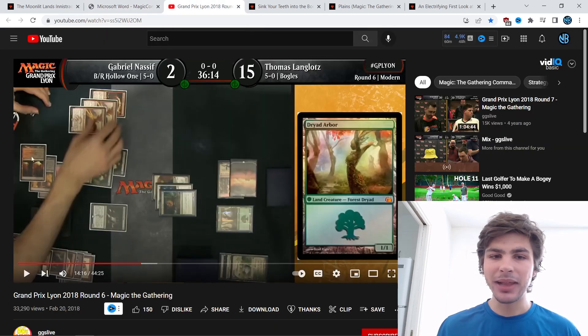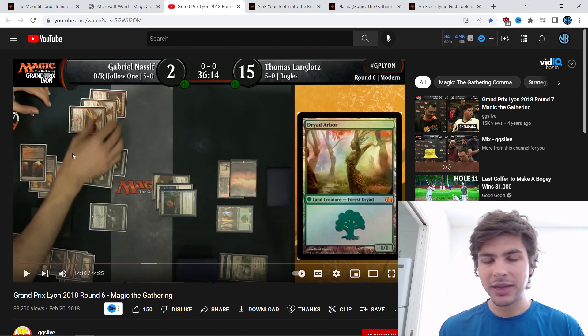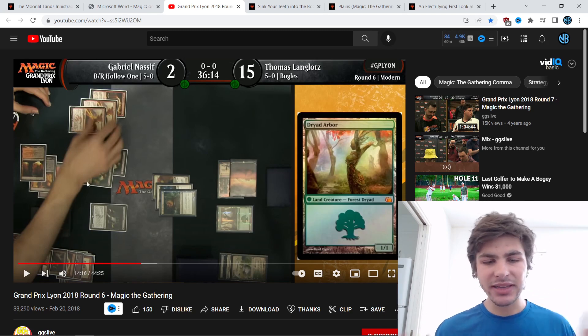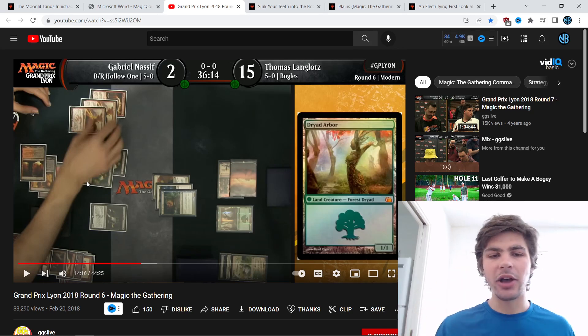There is a very famous play that happened in a Grand Prix between Gabriel Nassif and Thomas Langloats. The play occurred because Dryad Arbor looks like a basic forest in one specific artwork, and so Gabriel Nassif attacked with his menace creature thinking his opponent only had one blocker, and lost the match as a result.